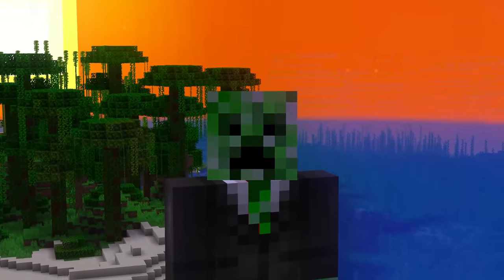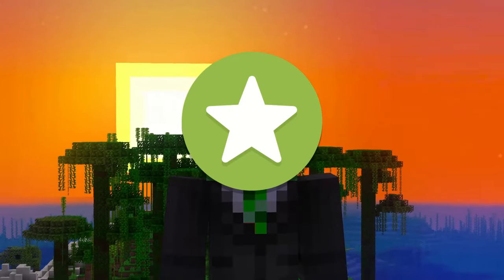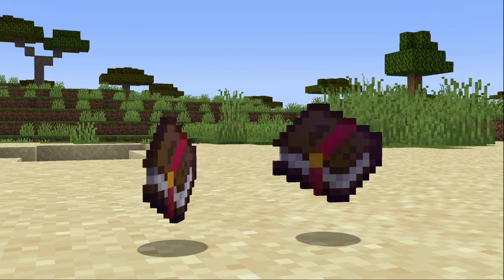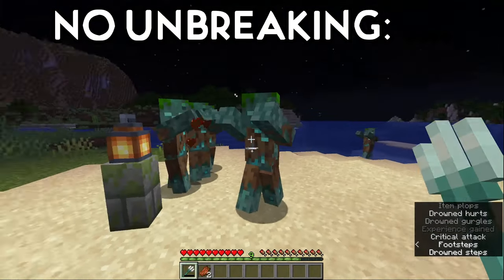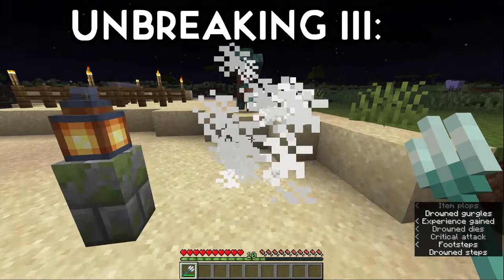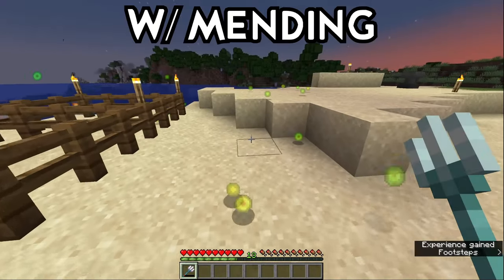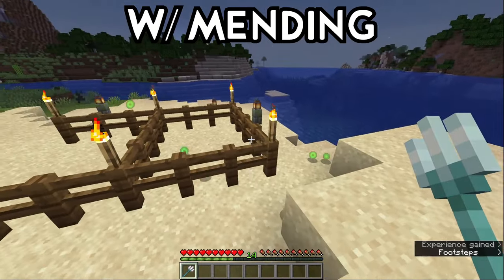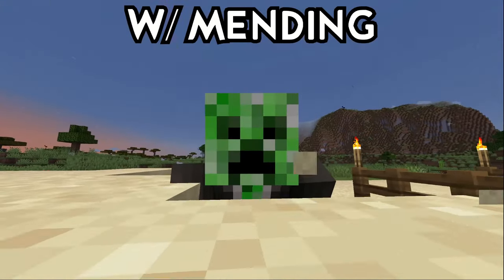Now let's talk about which enchantments are the best ones for you. Starting off, no questions asked, Mending and Unbreaking 3 is a must for your trident. Tridents normally have a durability of only 250, but with Unbreaking 3 that number jumps to a solid 330. And with Mending, you can literally regenerate your trident's durability by collecting XP, making it virtually unbreakable.